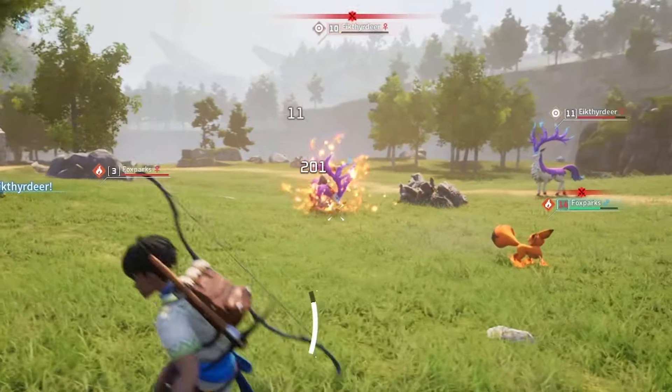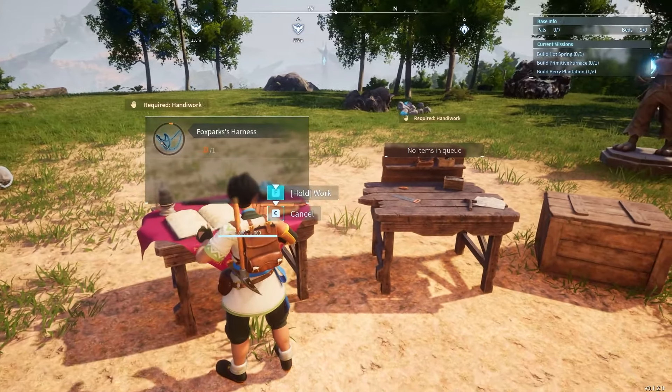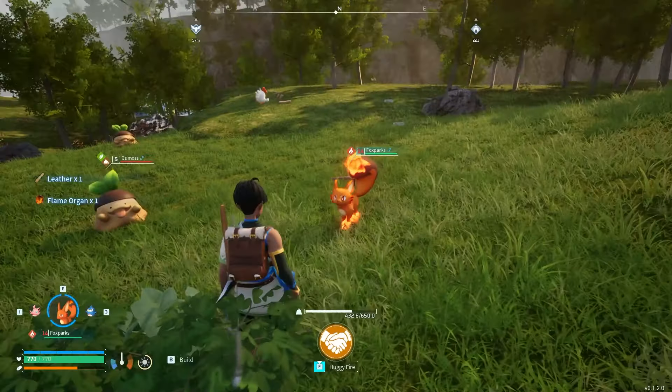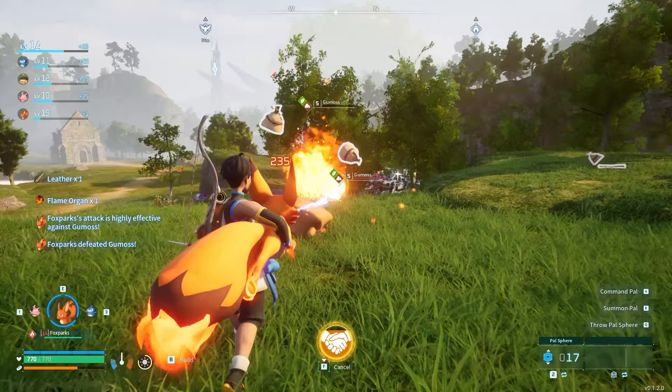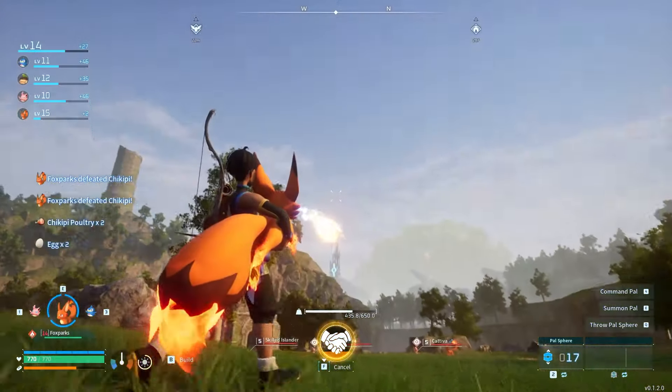But if you've gotten to level 6 in the tech tree, you'll be able to unlock Fox Sparks' harness. Craft this at a PAL gear workbench, and you'll be able to use his special ability. Just hold your interact key, and Fox Sparks will come running into your arms, where you can use it as a handheld flamethrower and deal a massive amount of damage. Not to mention, the fire looks pretty cool too.